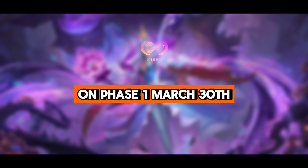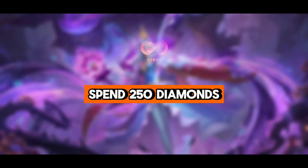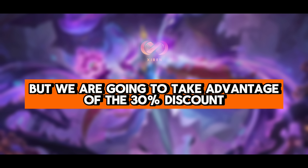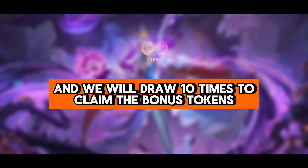On Phase 1, March 30, the task to claim bonus tokens will include spending 250 diamonds. But we are going to take advantage of the 30% discount — that is 350 diamonds — and we will draw 10 times to claim the bonus tokens.